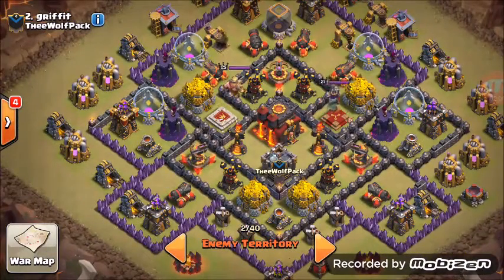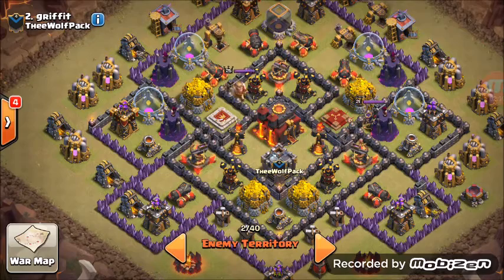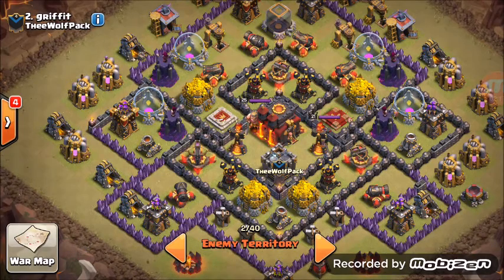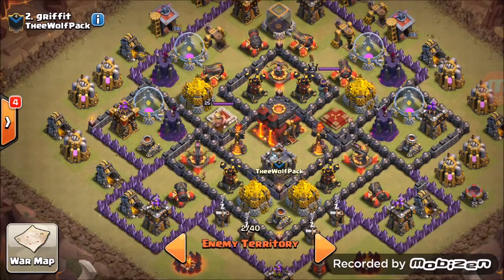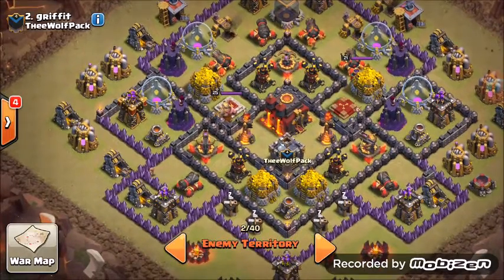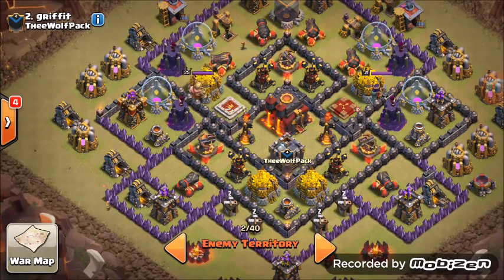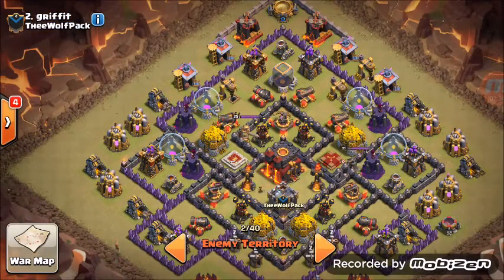For number two, you will be using four earthquakes, one rage, two freezes, four golems, one PEKKA, two witches, the rest wizards, eight wall breakers, and a few archers and minions at the end for added percentage to get the second star.